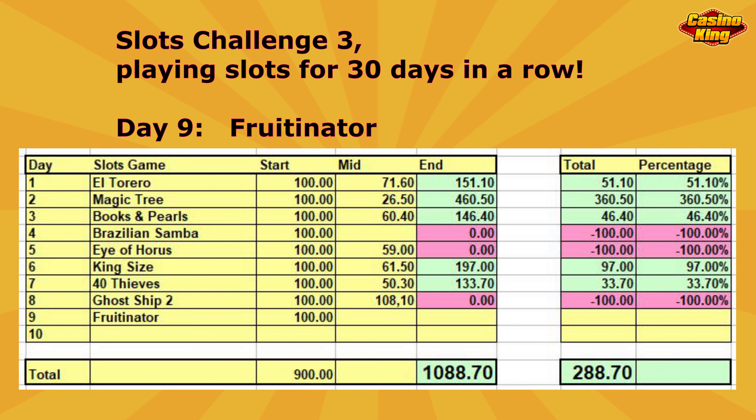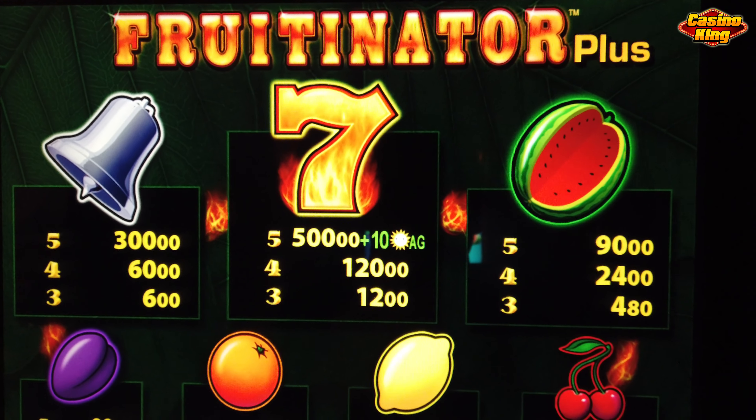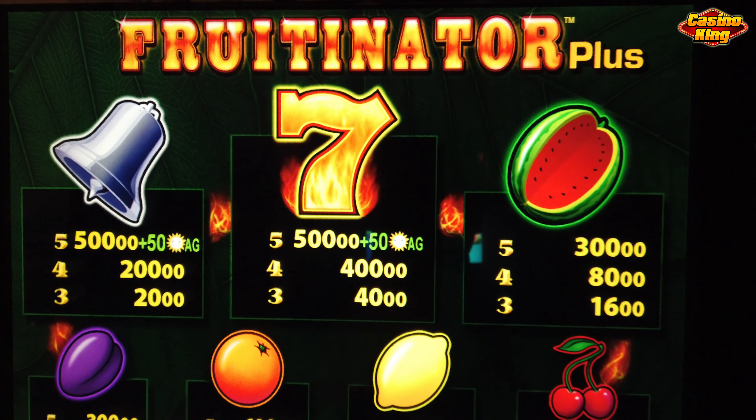Before we go to the game, let's have a look at the previous days. Yesterday Ghost Ship 2 did not go very well — I lost 100%. But still, after going eight days to the casino, there is still a profit of 288 euros and 70 cents. Let's hope that today on Foodinator will be another good day.